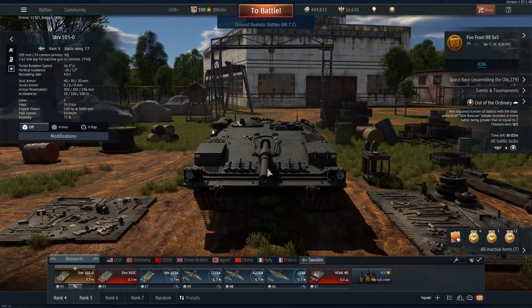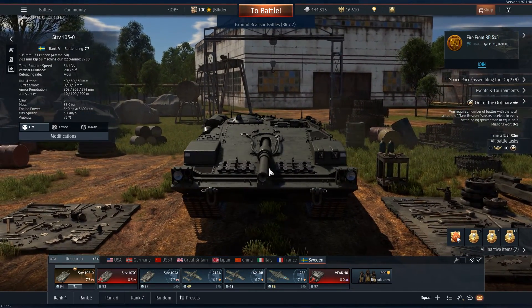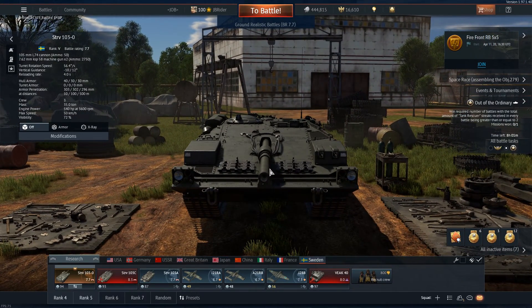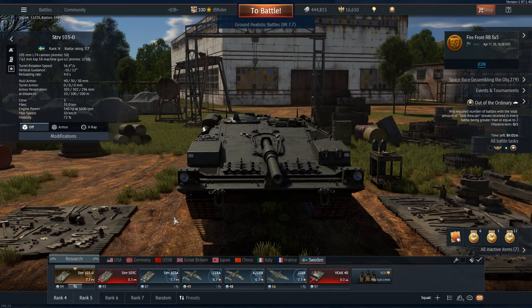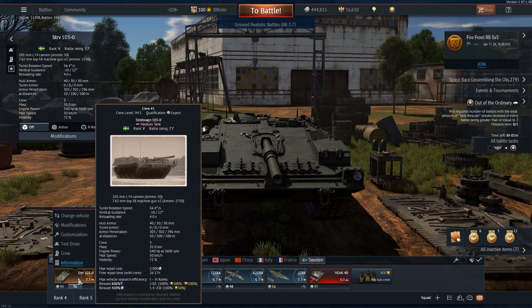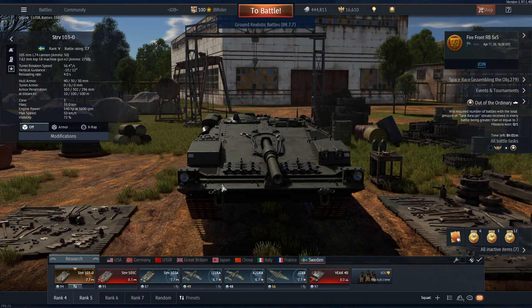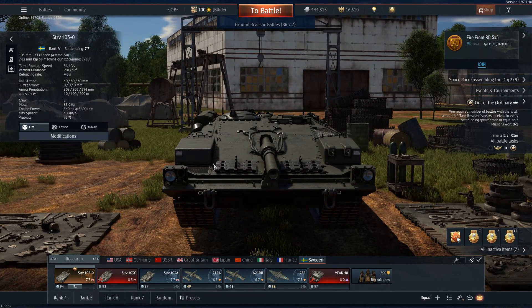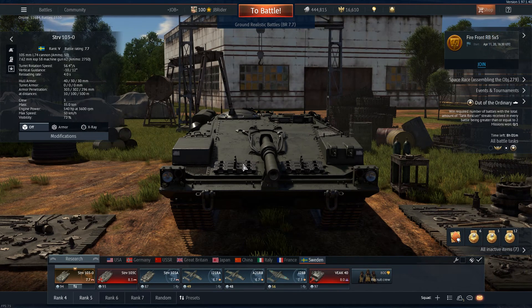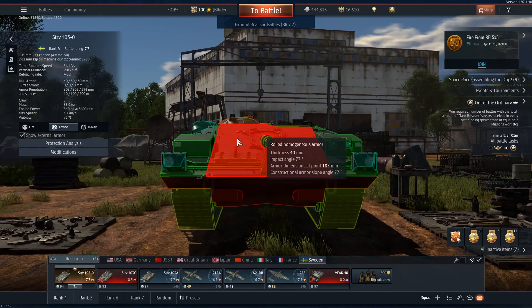The first pro is the wedge shape — you will bounce a lot of shots, almost every round in the game except APFSDS, because most of them just go straight through. If you get up-tiered to 8.3 or 8.7 you'll meet a lot of those, so you won't be able to bounce much, which is rough. Personally I'd put this vehicle at 7.3 so you don't get matched with those players too often.